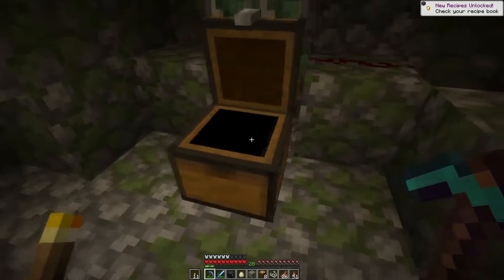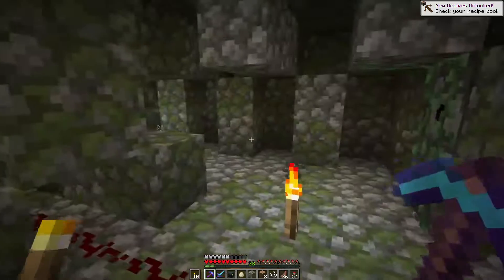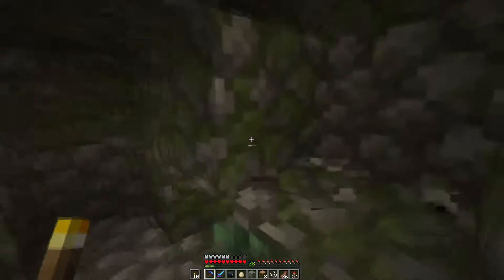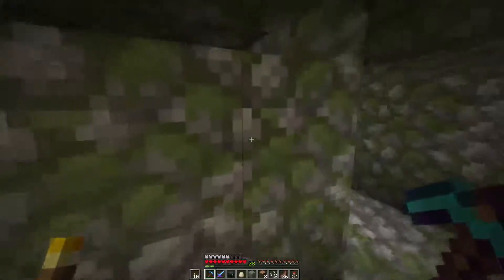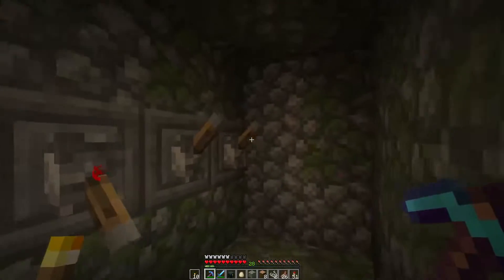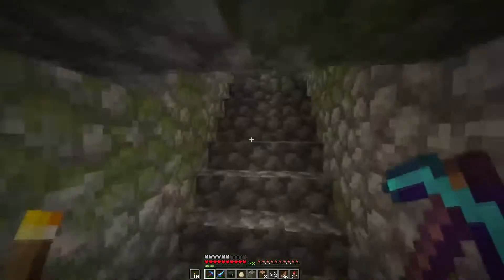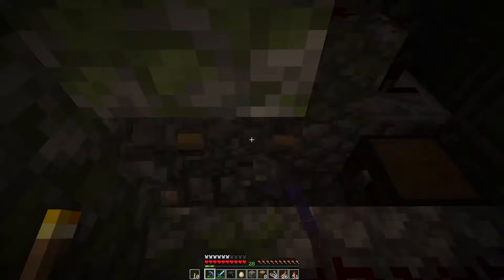Bones, horse armor, saddle — I have like a hundred thousand saddles. Let's grab the arrows out of here. You know what, I'm taking the dispensers. Dispensers are expensive, and even though I don't plan on really using them in this world, why not? I don't mind if I do. Taking the sticky piston too.